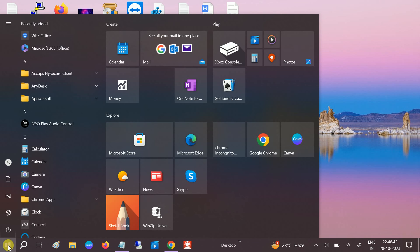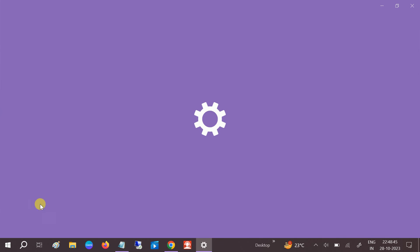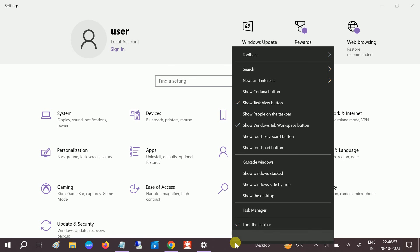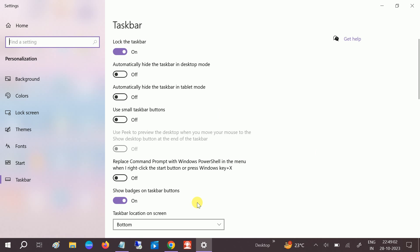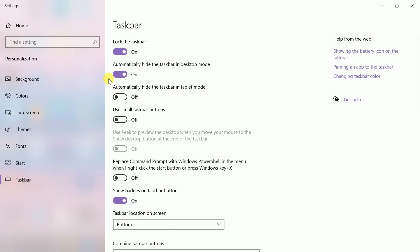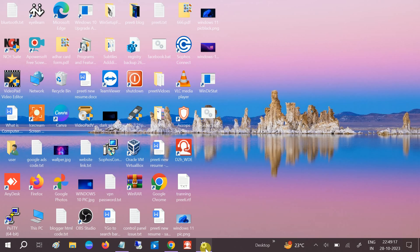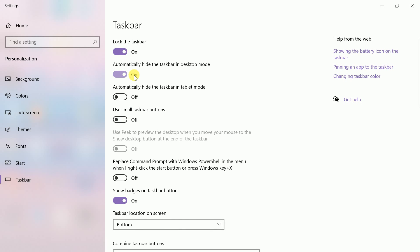If the issue is still not fixed, go to the Start menu and click on Settings. Navigate to Taskbar Settings. In Taskbar Settings, enable the option 'Automatically hide the taskbar in desktop mode'. Once this is on, you should be able to see the full screen. Make sure it is turned on and check if the issue is fixed.